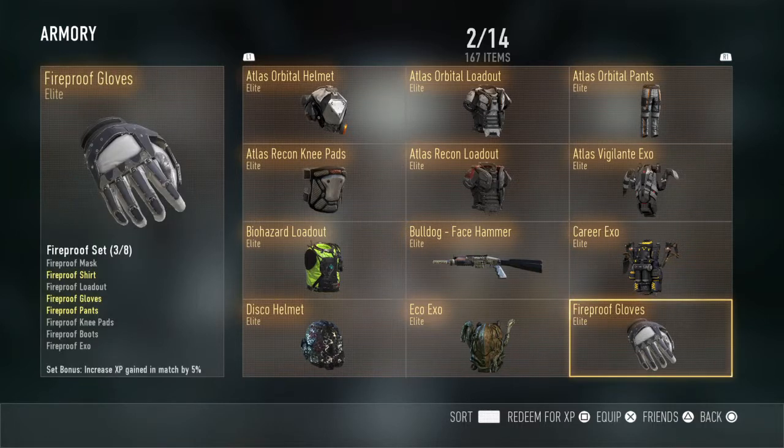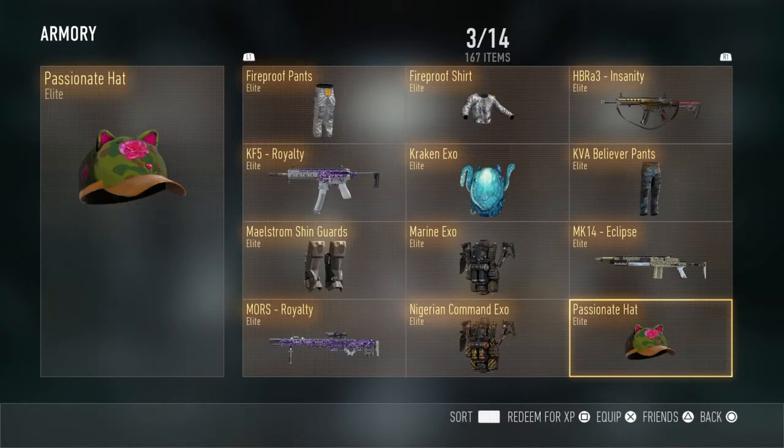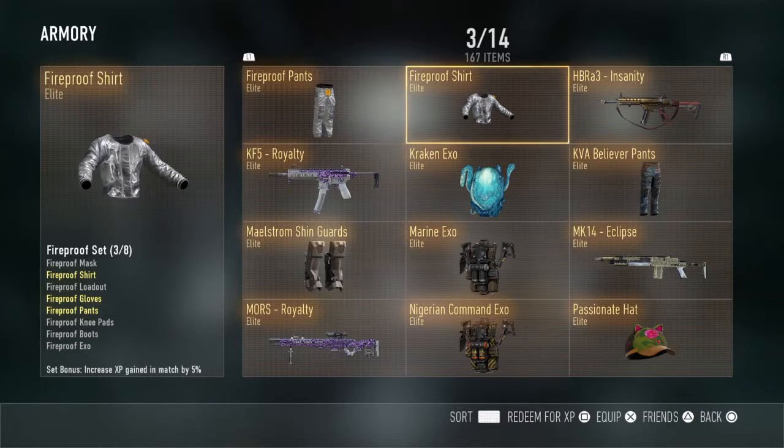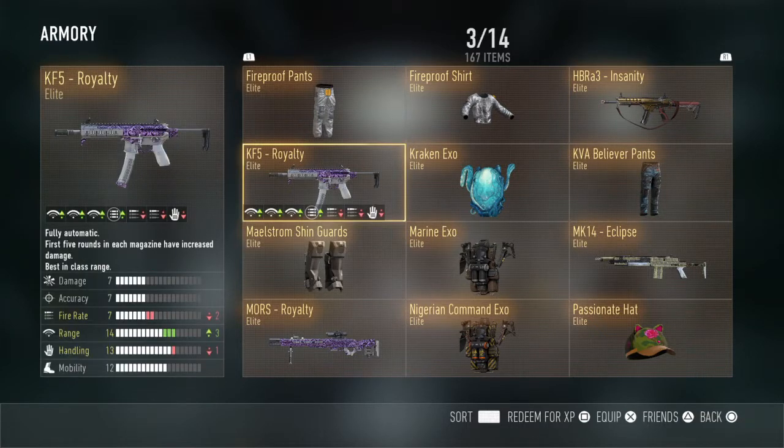I've also got the Career EXO, the Disco Helmet, the Eco EXO, the Fireproof Gloves, the Fireproof Pants, Fireproof Shirt, HBRA3 Insanity. I've actually posted a video up yesterday about that.